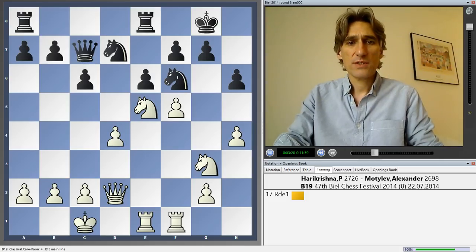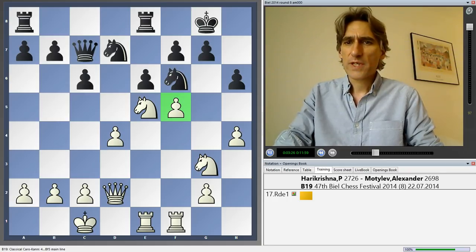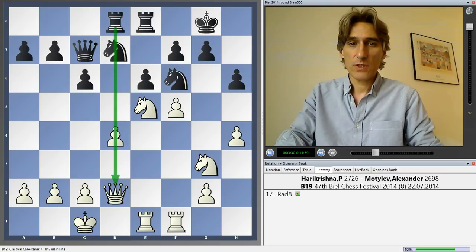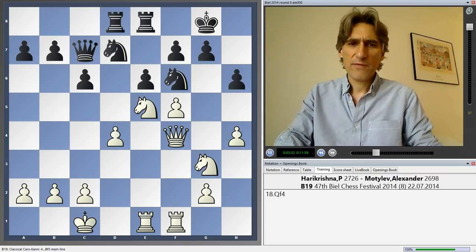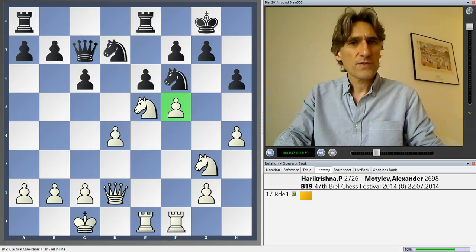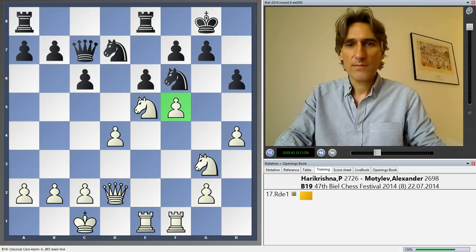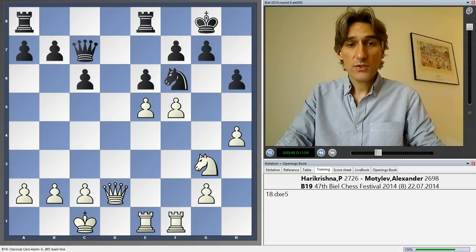Harikrishna has a slight initiative with this pawn on f5. I thought rook h8 might be a good move — I think it's not a bad move, actually, looking at the queen. But queen f4 still keeps a little initiative for white. Motilev thought for some time here, and came up with a very nice idea, but it needed to be calculated precisely.